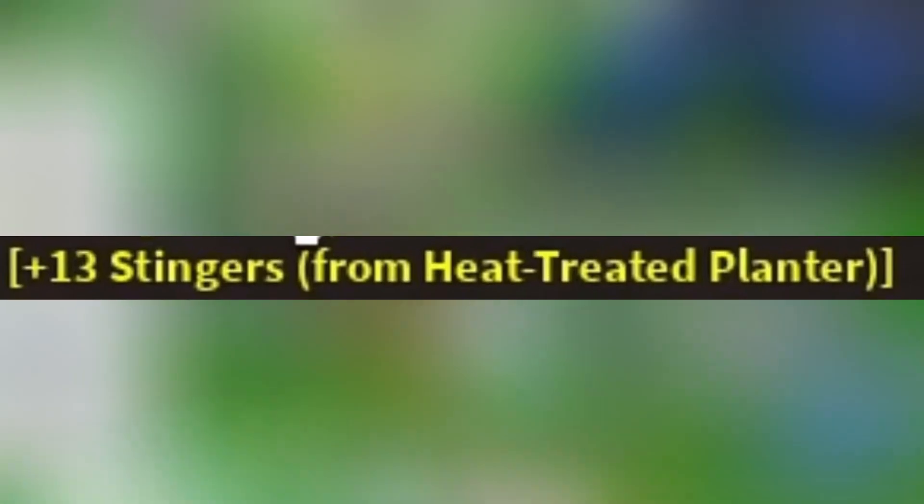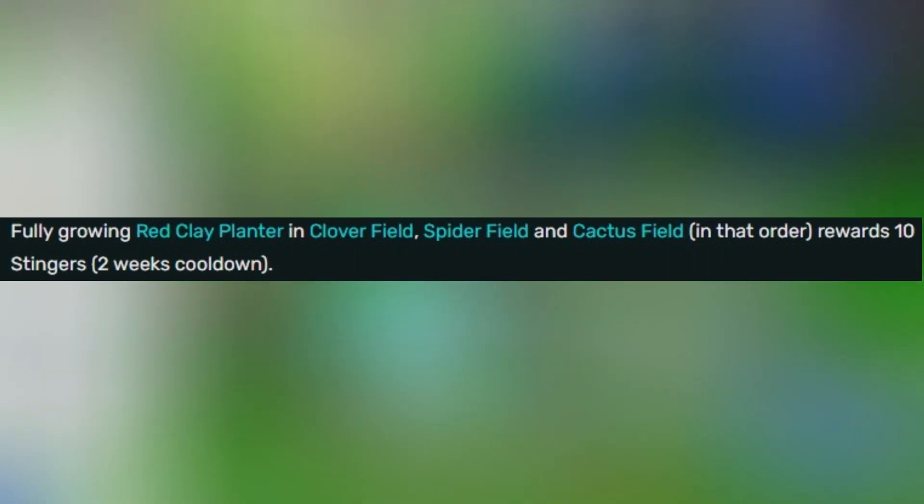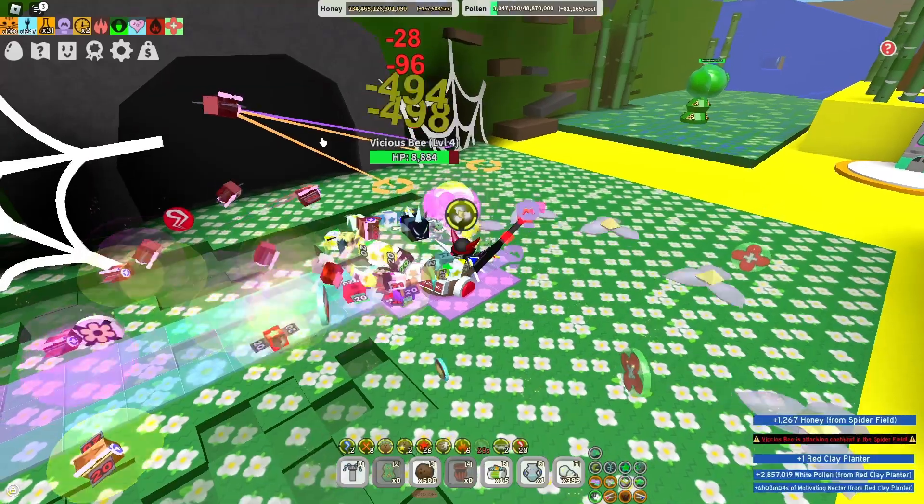By the way, I got 13 Stingers for literally 1 planter. Also, for fully growing Ratcliffe Planter in Cloverfield, Spiderfield, and Cactusfield, that order rewards 10 Stingers — but the cooldown is 2 weeks.